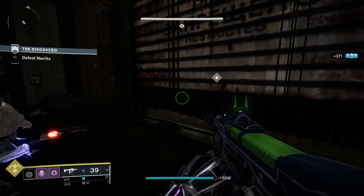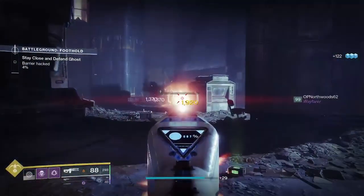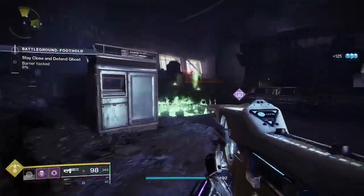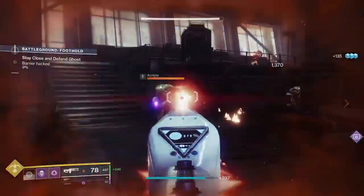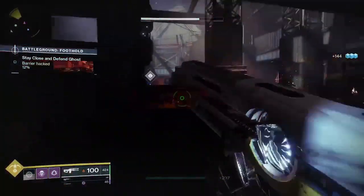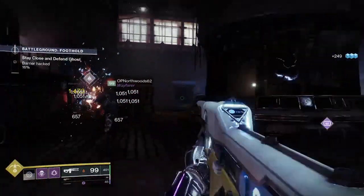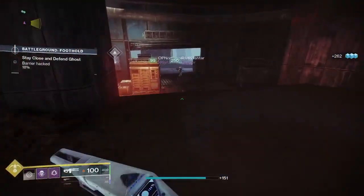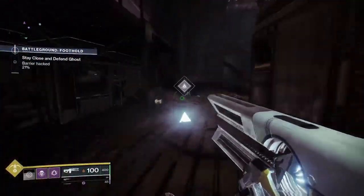The final weapon I wanted to mention is more of an honorable mention, and that weapon is the Prometheus Lens. Many may remember this weapon as terrorizing Crucible back in year one, but it may be coming back to terrorize ads in PvE, as the catalyst for Prometheus Lens will now grant Incandescent in Lightfall, making it a fantastic weapon to use with solar builds. The main reason it's an honorable mention and not flat-out recommended is because the Retraced Path trace rifle from Dares of Eternity will probably beat it out — it's a legendary weapon that also gets Incandescent, can be paired with Subsistence, and is craftable, making it far more accessible than Prometheus Lens.